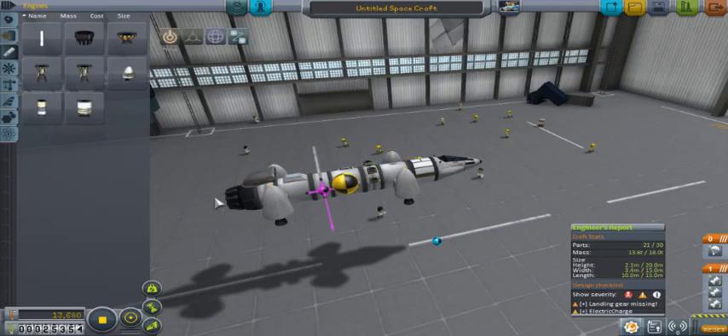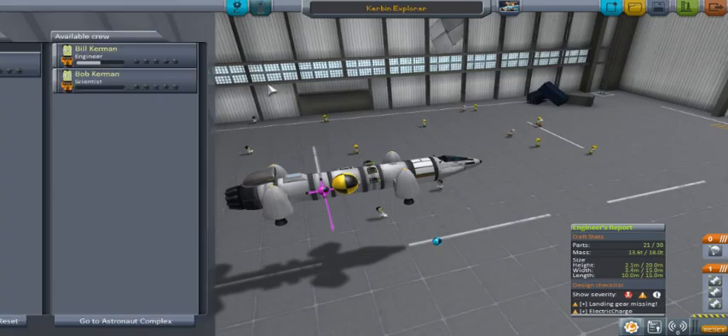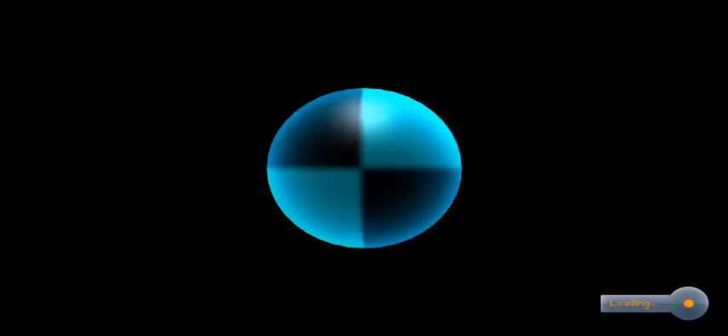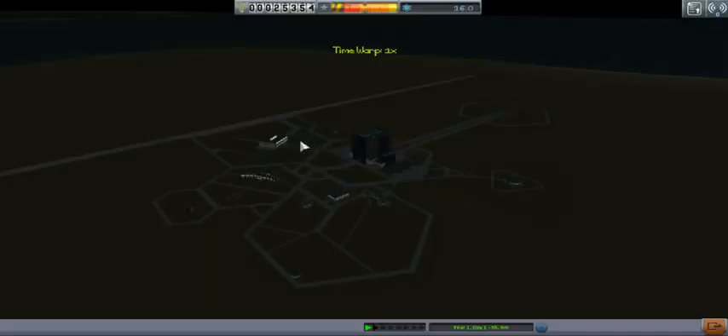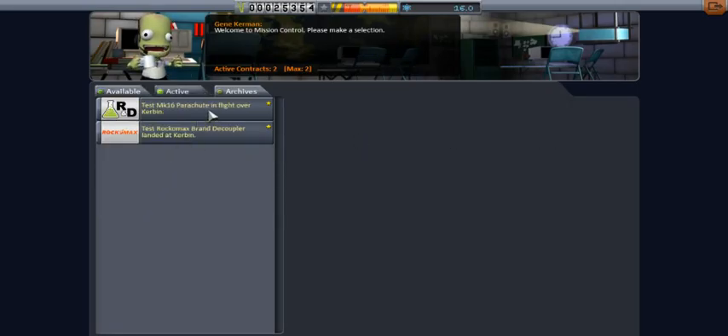First we're gonna try to start off with just the jet engine. Actually, that's probably a bad idea — we're not very good at doing that. So we're just gonna start off with all engines. All engines, it's gonna drain the fuel rather quickly. But at the same time we should be able to manage to get somewhere, take some experiments there, and get more research and possibly even more money. We desperately need that money because we are really in bad shape. We almost can't even afford this.